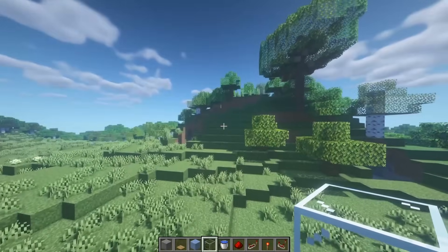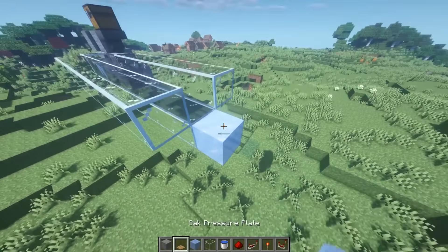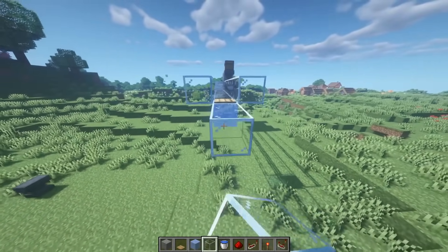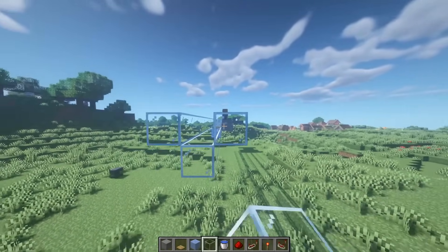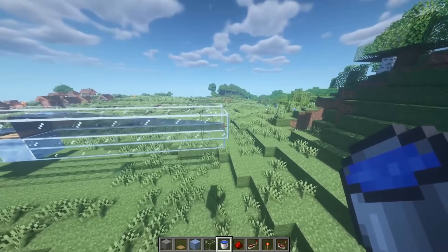If you want this to keep going for a long distance, or maybe turn around a corner, you'll need to place ice with a pressure plate, some glass there, and then do eight more blocks. There's eight, there's eight, and there's eight. And if I place a water bucket, you'll see it ends up right there.